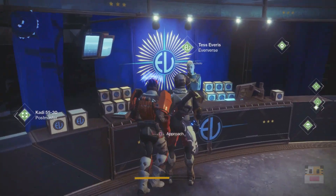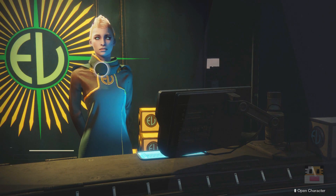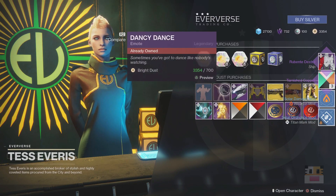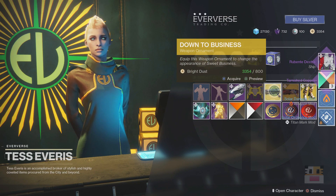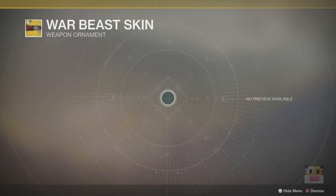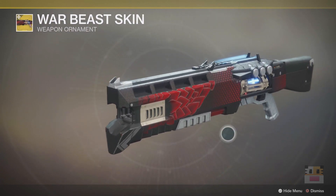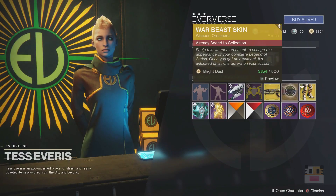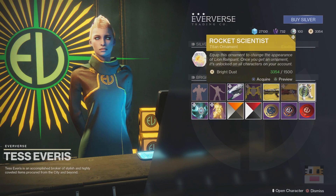Coming up next, we have Tess Everest. For the most part, Tess Everest is not the most exciting, but every once in a while I do get to open one of those, so it's pretty nice. You got your Sparklight, you got all these things. I would like to mention the Acrys skin — this is one of the best skins in the game. I actually have it already in my collection, so I can't get it, but you guys can get it here for 800.